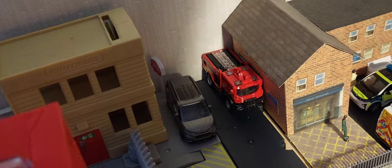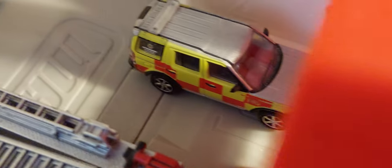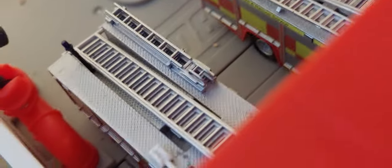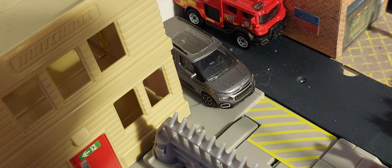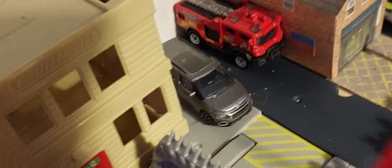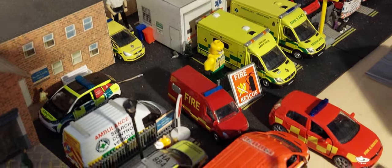Then we've got the new Station 21, which has got Blaze Blitzer and some added scenery, little RAF fans, staff cars. We've got a fire officer's car, two pumps — Essex and Kent P1 and P2. There's a fire officer's car just parked there because he has nowhere to park, so he's just ditched his vehicle there — typical.